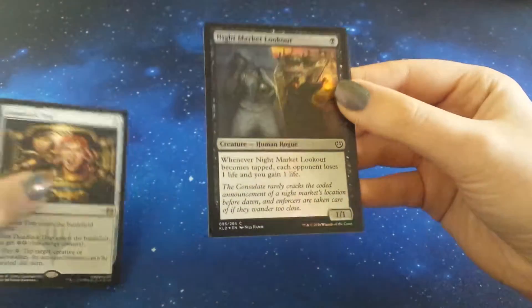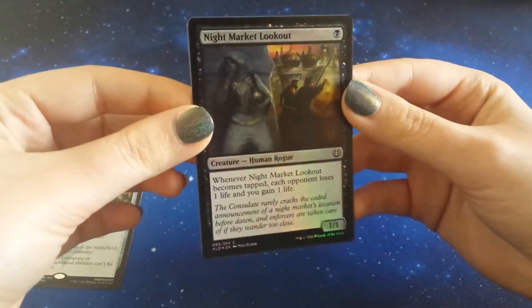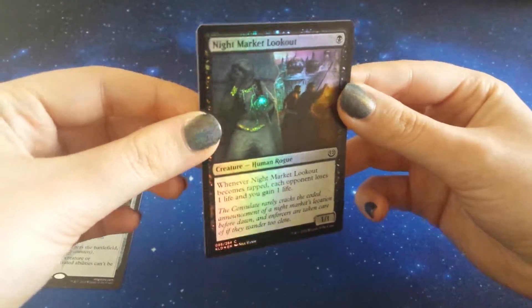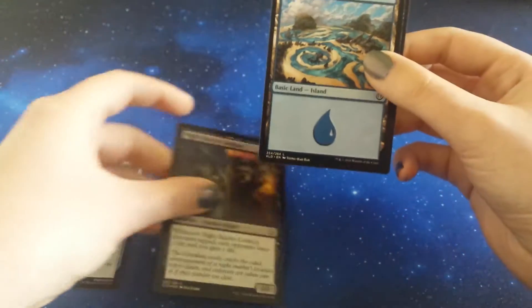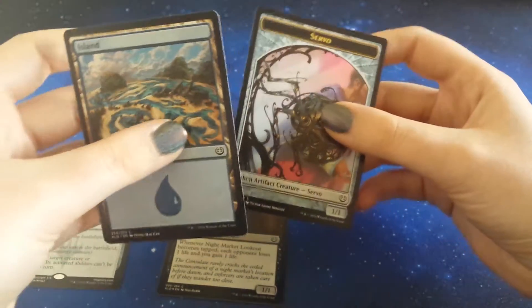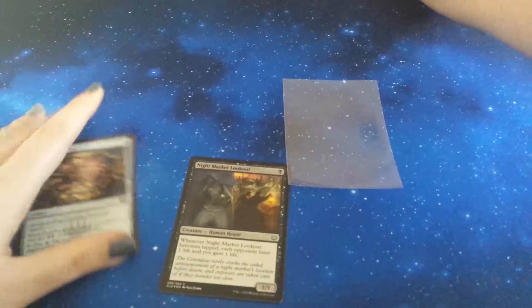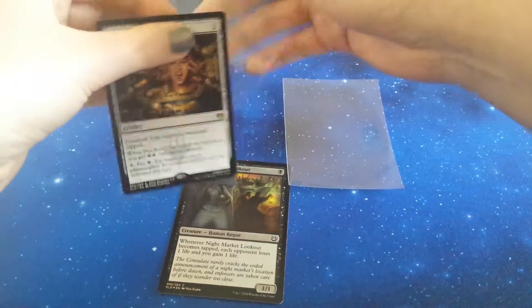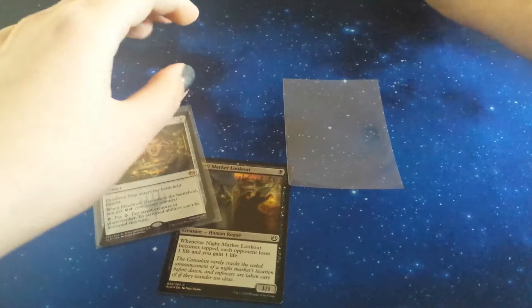Behind that we have a Foil Night Market Lookout. That's a cool looking foil there with the old detailing going on here. Nice foiling on the background. An Island and a Servo. So sadly, no Masterpiece today, but we did get a foil. Not as exciting as last week's foil, that's for certain.